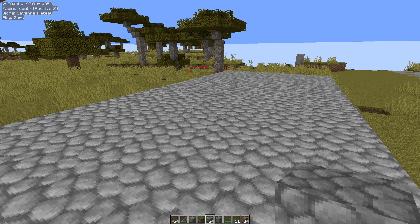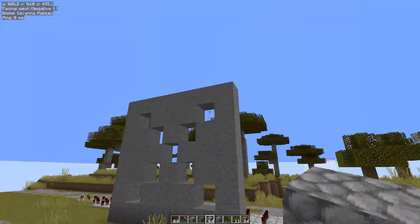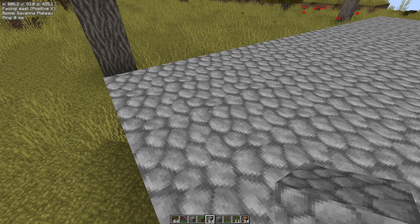Hello folks, Abfilter here with the next in my series of Tweakeroo tweak videos, and today we are looking at the breaking grid tweak. This is super useful if you've got a large flat area or a large wall like this, and you've got a particular pattern you want to break in — say you're lining up the area with glowstone, for example.